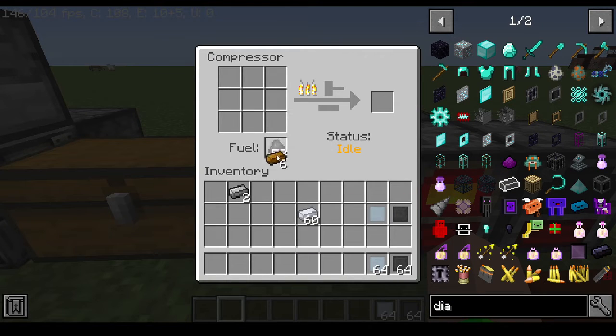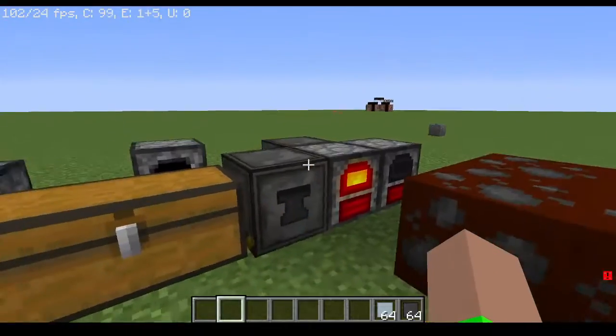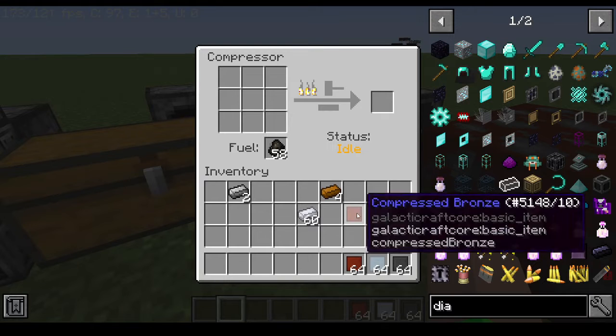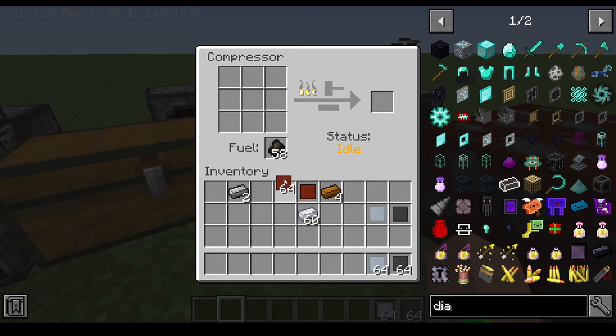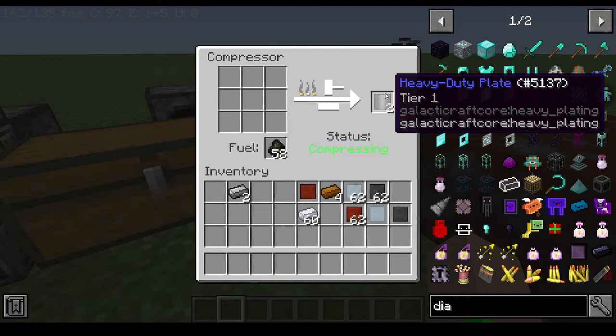I want to make sure this part here is done. Now you can make the compressed bronze. The order matters a lot — bronze here at the end, aluminum in the center, and steel on the side. And now from here we will get our first heavy-duty plate.